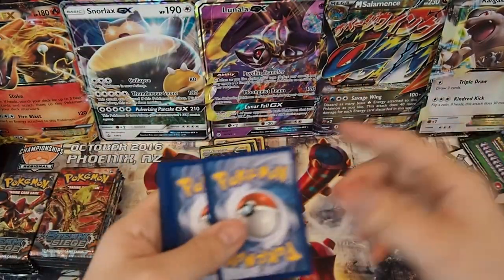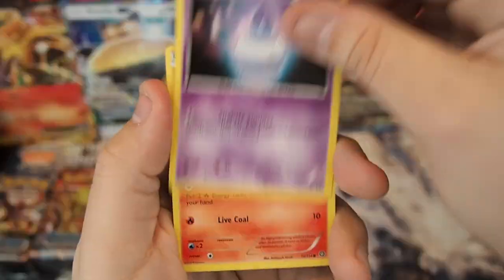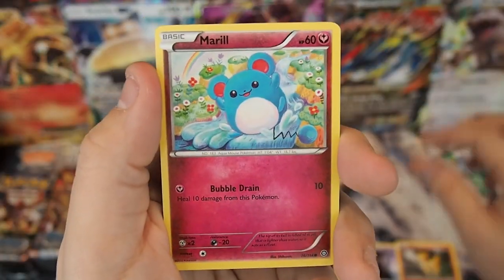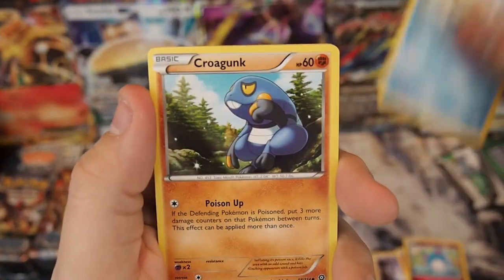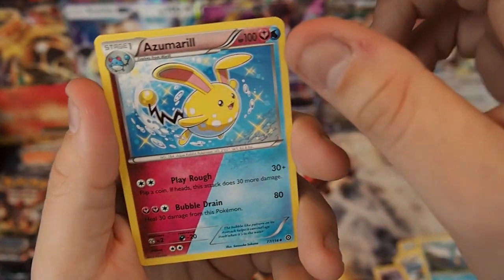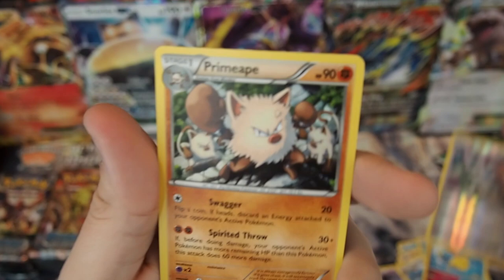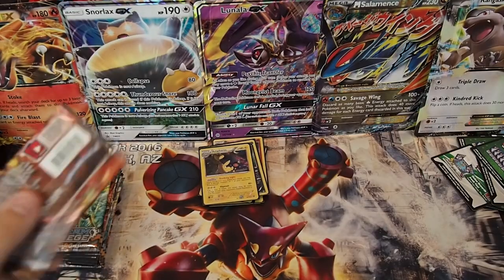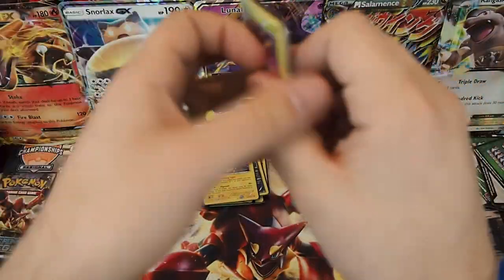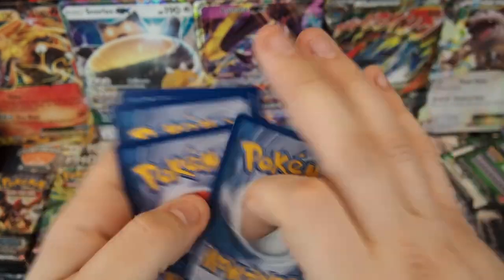Still no EXs as of yet — hopefully we can start pulling some. Pack fifteen: Litwick, Ponyta, Meryl, Oshawott, Croagunk, Fletchinder, Duot, Azumarill, Reverse Holo Klang, and a Primeape regular rare.